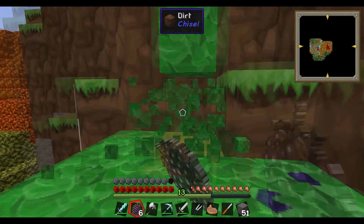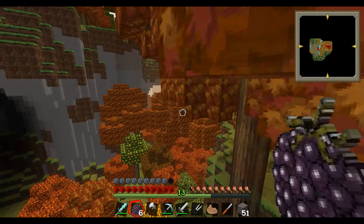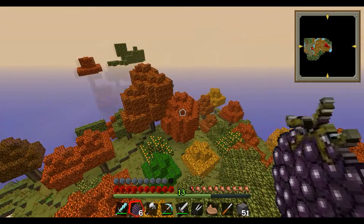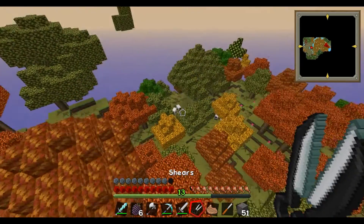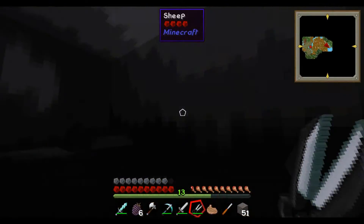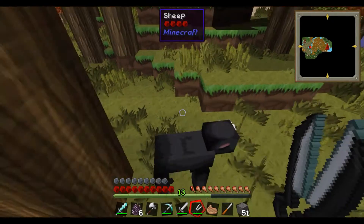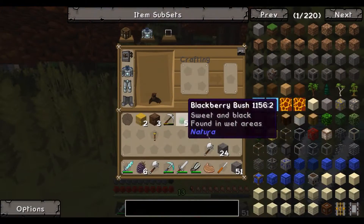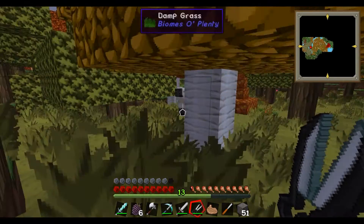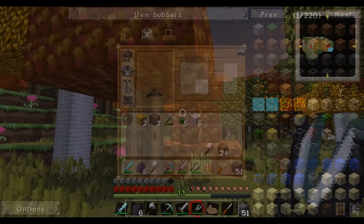Take this tree — oops, I'm just in the tree already. Oh, sheep! Perfect! Give me your wool. How much is that? Four. I can make a bed! Six, perfect.